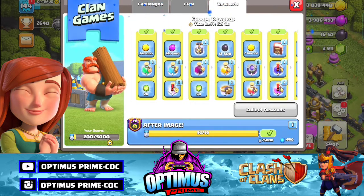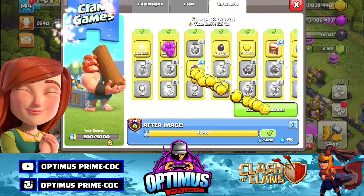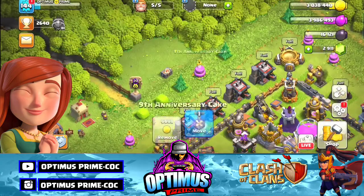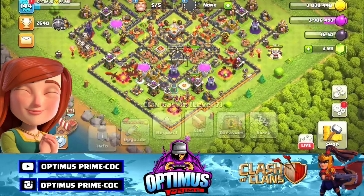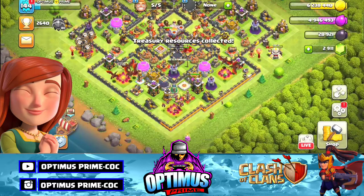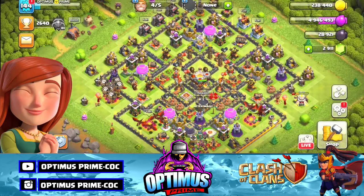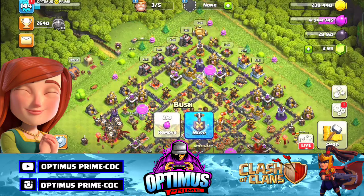Just one clan games. So gold and elixir — this is going to change. The elixir and the gold, again book of everything and the dark stone. This is the choice — dark stone. Ok, here we can upgrade.